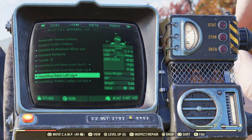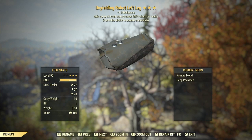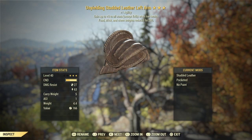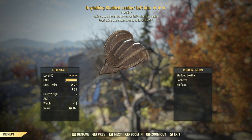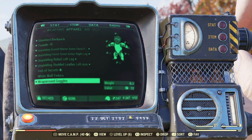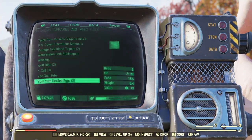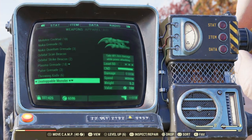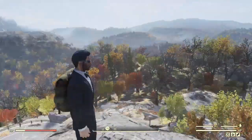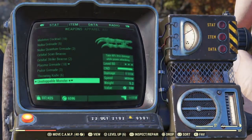At 20% health you're more susceptible to dying. One piece has plus 1 intelligence and the ability to breathe underwater, another has plus 1 agility with food, drink, and chem weights reduced. Carry weight is currently 425 and the weapon damage output is 1,118 — but we can increase that really quickly and easily.